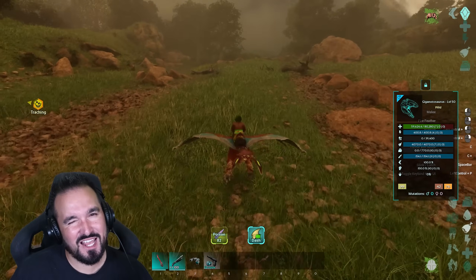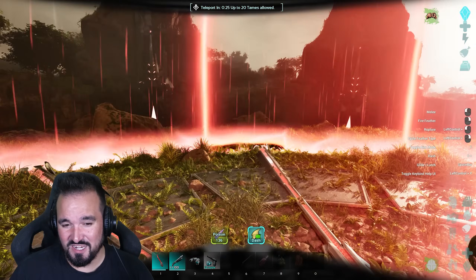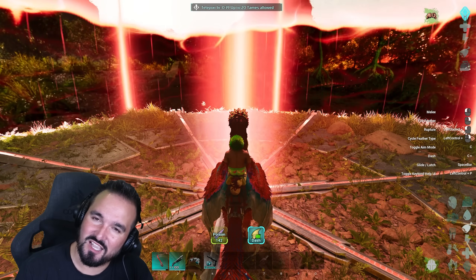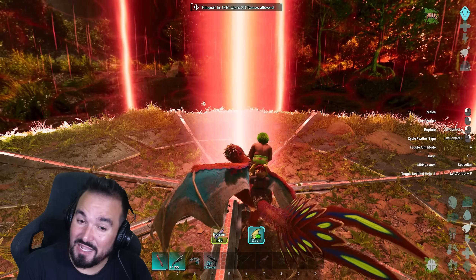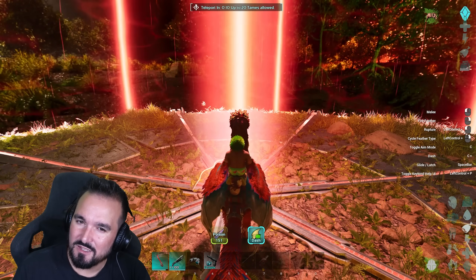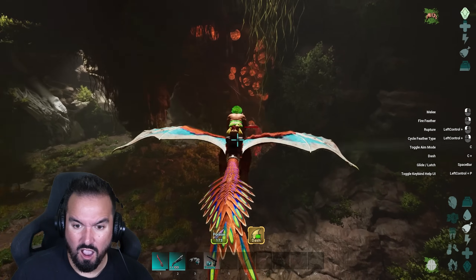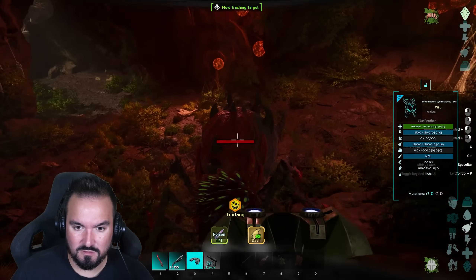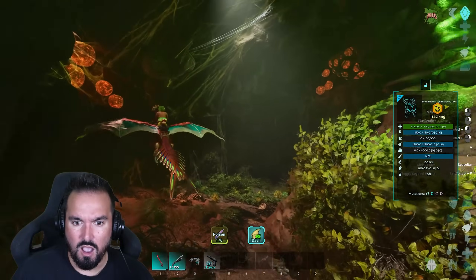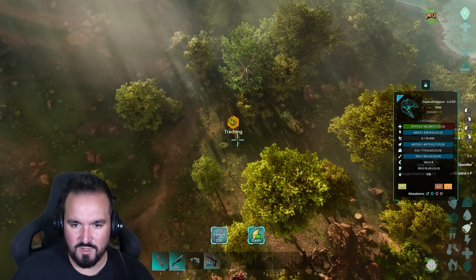I think I know what's going to happen but we've got to find out. I definitely do not expect this to work — it's a glider, it clings onto surfaces. It's not technically a flyer and it's not technically a climber, so maybe — here we go! It can do boss fights!